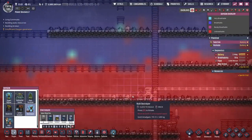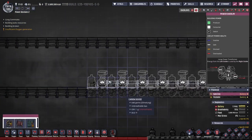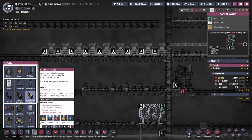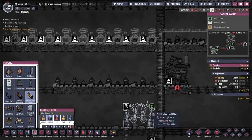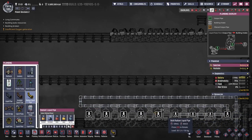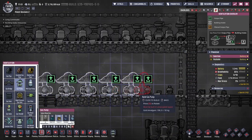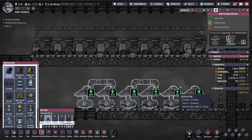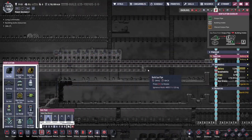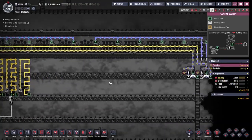I also had a bit of an electrolyzer crisis. This is me trying to fix it — I'm just going to use the water that fuels them to actually cool the electrolyzers. And since hydrogen flows up, I'm putting the oxygen pumps at the bottom. We're using polluted water because it has a higher specific heat capacity, meaning it cools better.